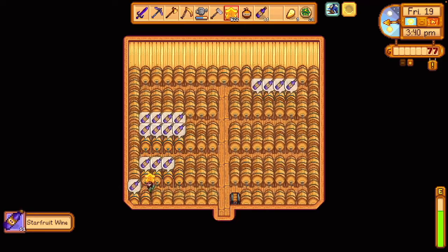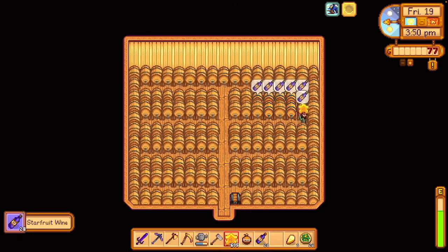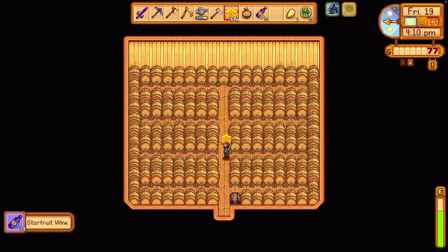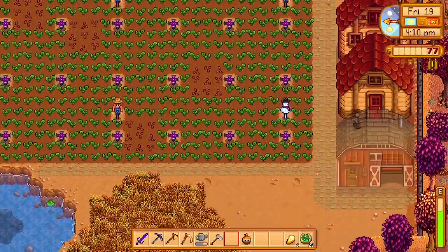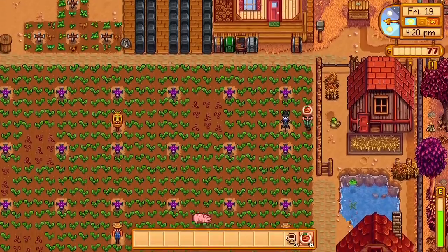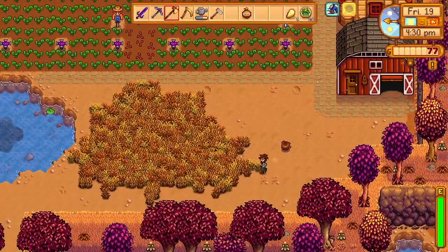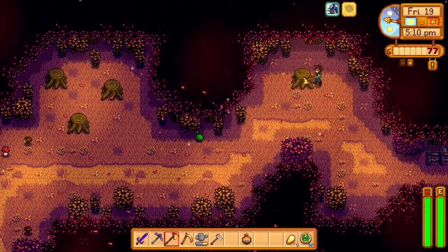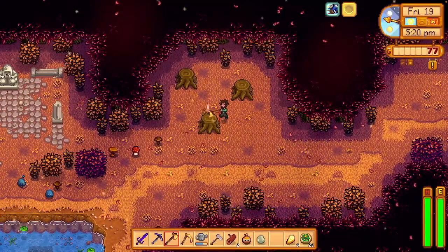I can't decide — I know I'm not going to buy the return scepter, but I don't know what else to spend the money on. I don't need a golden clock, and I won't have enough money for one for a long time anyway. So maybe an obelisk. Usually the only one that's worth it is the Ginger Island one, because the totems are kind of hard to make. But that requires like 10 bananas, and I don't think I'll have 10 bananas for a super long time.